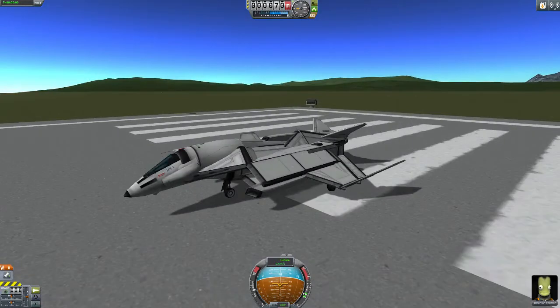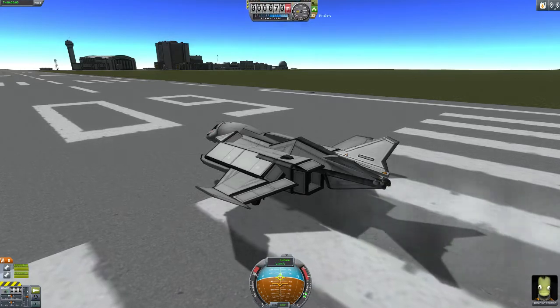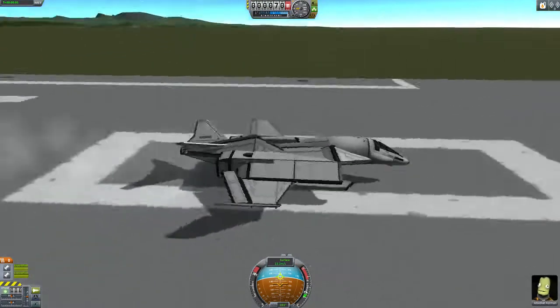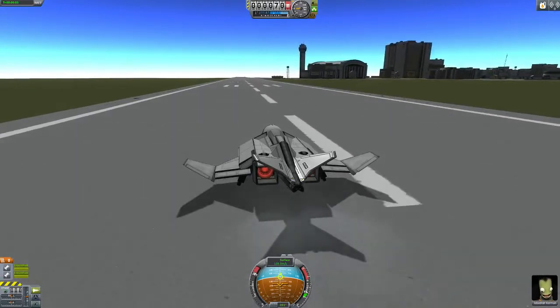Let's take it for a spin. One toggles the engines, two toggles the extra air intakes. Which you don't really need — they are more for the look than for your actual need, unless you go really high of course.